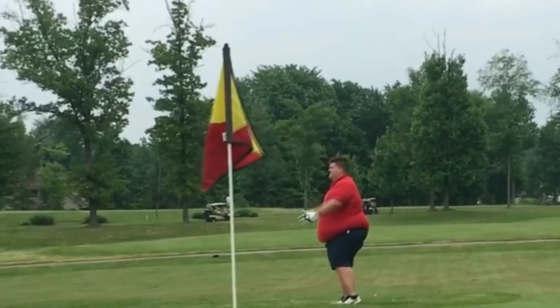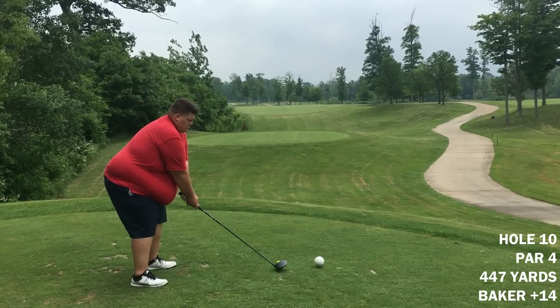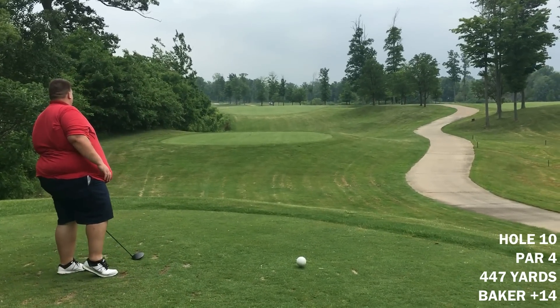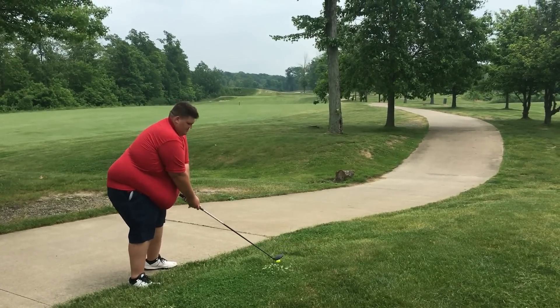Hey guys, welcome back to episode 4 of Fat Guy Golf. This is the back 9 at Little Mountain. If you remember, on episode 3 I shot a 49 on the front — had 20 putts on the front, didn't play well. We're going to get right into it here with hole number 10, almost 450 yards. I hit my drives not that far, so it's already a long hole. We're going to start behind the 8 ball on this one.